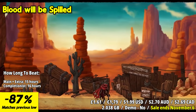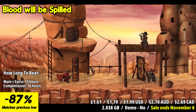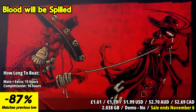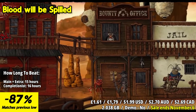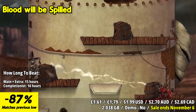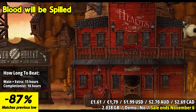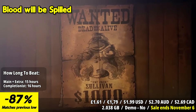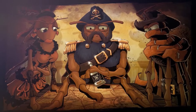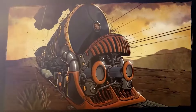Blood Will Be Spilled plunges you into the gripping tale of Jack, a mosquito bounty hunter, as he embarks on a relentless journey of revenge. What begins as a quest for vengeance soon evolves into a harrowing odyssey entangled in a web of treachery and betrayal. Traverse diverse landscapes from deserted ant hills to treacherous swamps in pursuit of the notorious Calaveras gang. Armed with guns, explosives, and an array of insect companions, Jack is determined to see justice served.